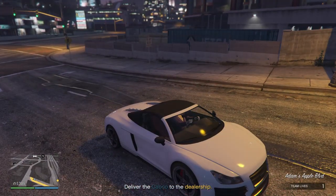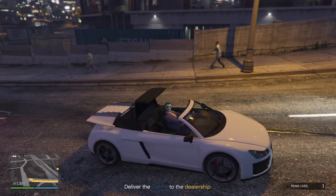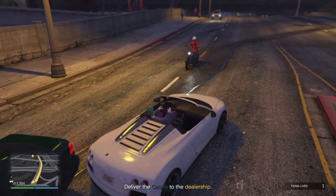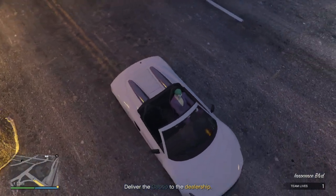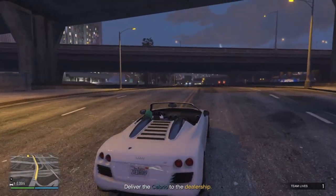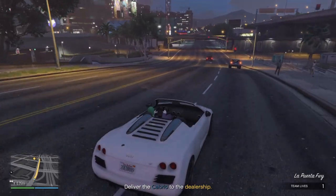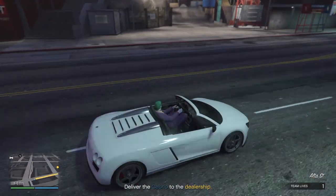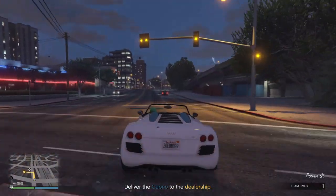I wonder — can I put the roof down on this thing? Yeah, I can. Engage awesomeness! Now this looks familiar, although this only has two seats so it can't be the same thing. But I know somebody that has a four-seater version of this car. Maybe this is a two-seater model and there's a four-seater model. This thing is pretty good, especially with the hood down. Now I've turned it into a convertible.